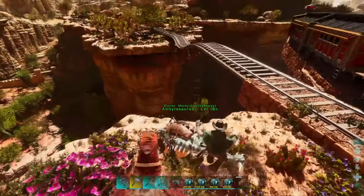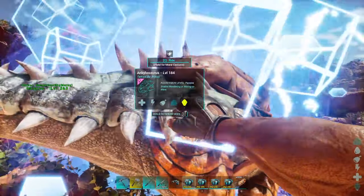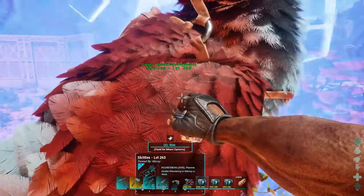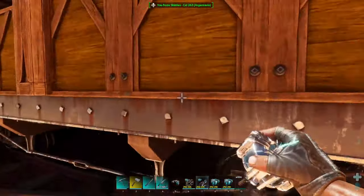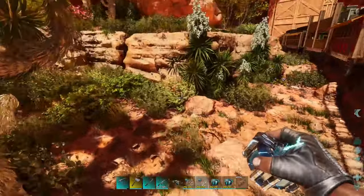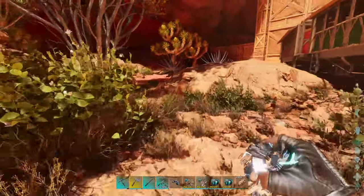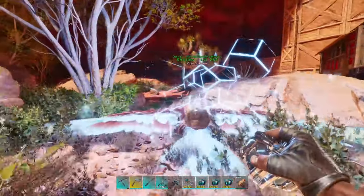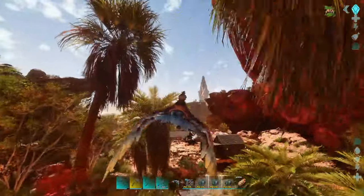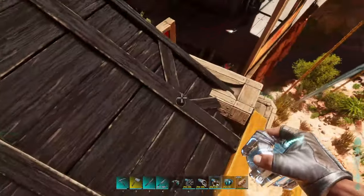So we have a flyer, we have two gatherers, and then we have what technically can be a multi-purpose — but it's gonna be for defense. So, Skittles. Also, the best thing about these trains is that if you just run up to any car and hit E, it teleports you right to the engine. I got all my guys — let's go.